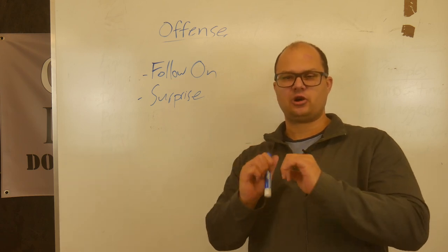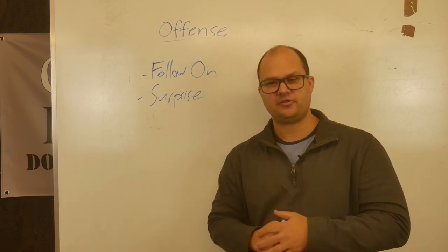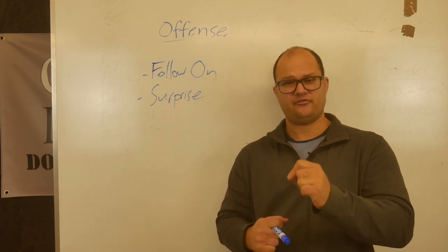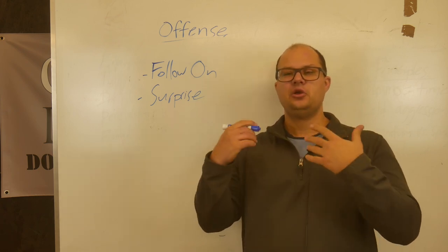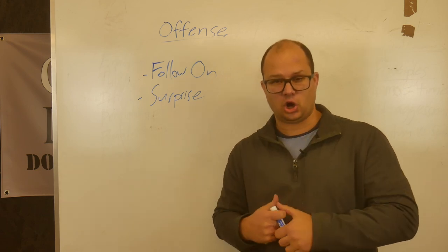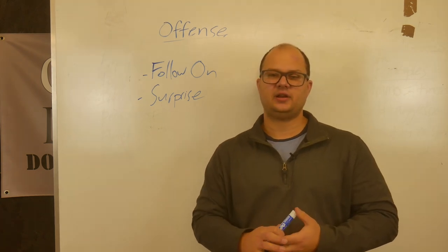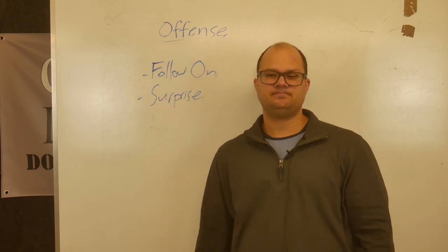The last principle is surprise. Never underestimate the value of surprise. As a small unit, you need to harness surprise as much as possible. We talked about camouflage and its importance at the small unit level — because you need to harness as much surprise as possible since you don't have firepower. You unfortunately can't call in A-10 Warthogs to rain down hate on the communists. Rather, you have to use sneaky surprise to gain your advantage. Think about that as a big principle for your Red Dawn offensive tactics. Do brave deeds and endure.